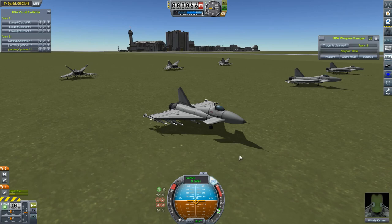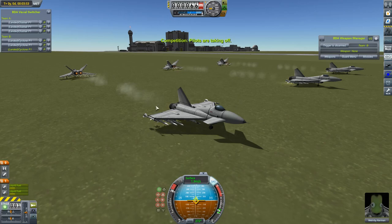First up, the Clubtails will be going up against the Cyclones — the sort of Eurofighter-y, all-rounder, jack-of-all-trades kind of craft. But how will they fare? Let's get them into the air.